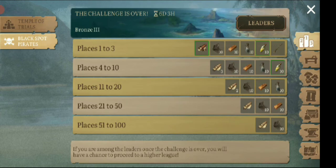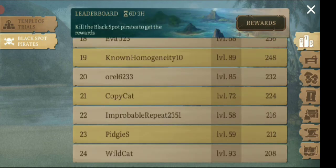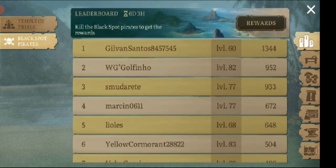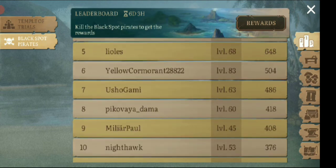But here are the rewards, and the rewards are actually pretty good. You're doing the task anyway — you're actually killing anyway. And you can see right here: Gildan Satuns with 8,457,545 points. That's actually a crappy name, but still a pretty awesome point score for this guy, and he's only level 60.